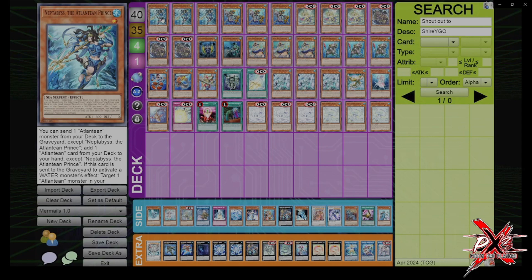So it's a very good card, especially when it's sent to the graveyard to activate a Water Monster effect. All the Atlanteans, if you don't know, have an effect that when they're sent to the graveyard to activate a Water Monster's effect, they do something.